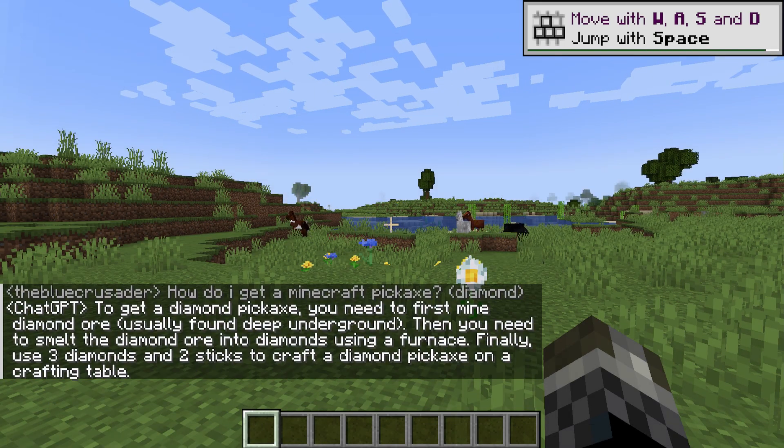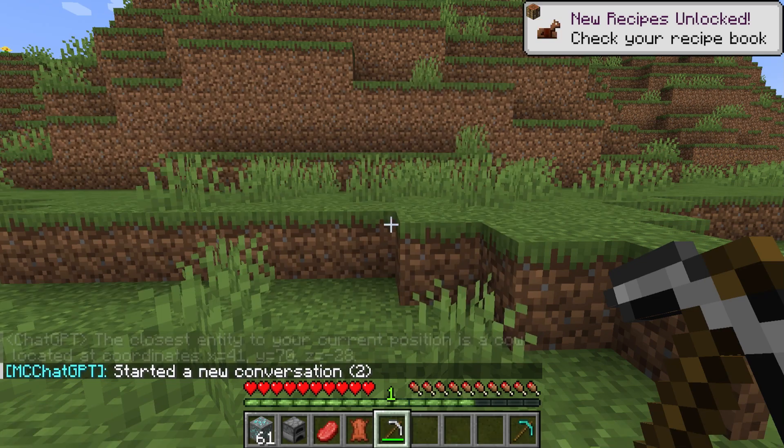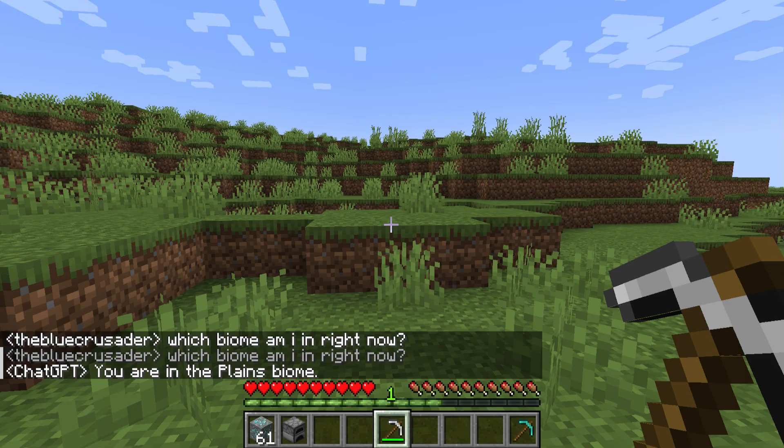ask the model a question, change the context level to offer more world details to the model, or navigate through your previous chats. All of this and more directly within the Minecraft world chat.